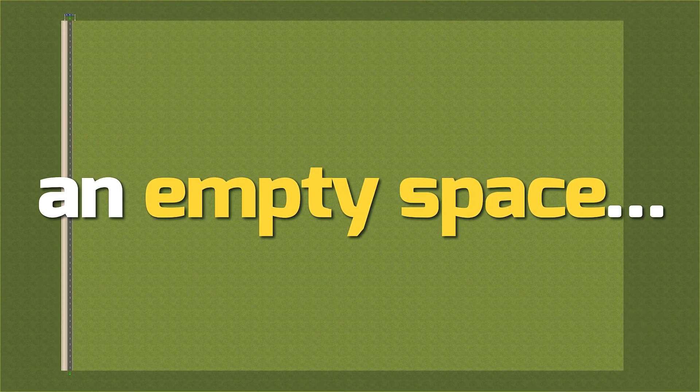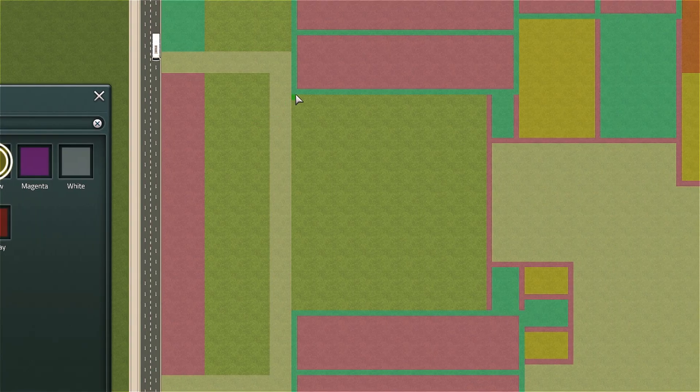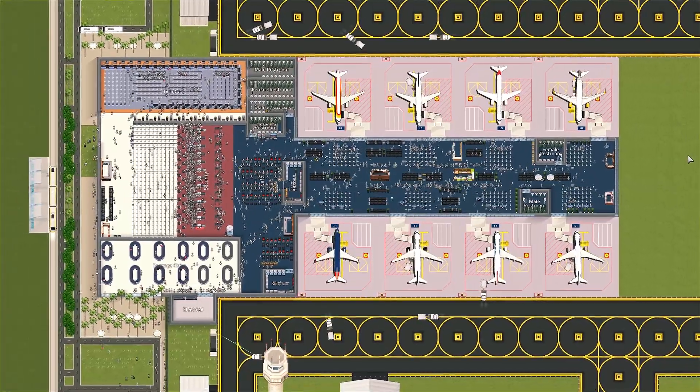Most people see this as an empty space. But you and I, we see potential. We see the airport before it's even built. We see the aircraft, the runways, the concourses, and the infinite possibilities of expansion.